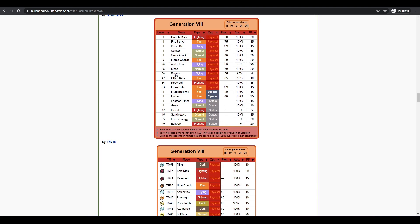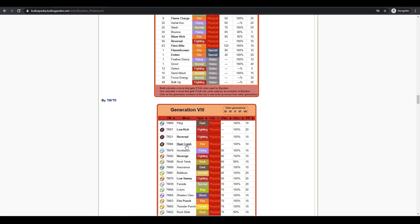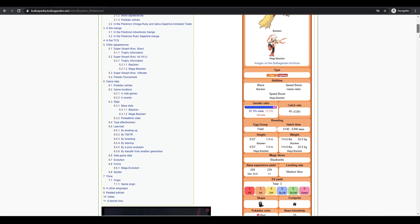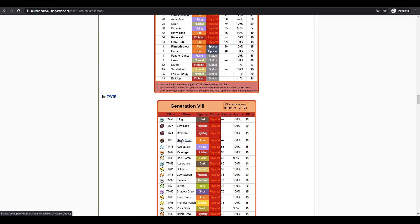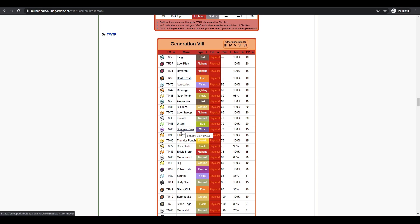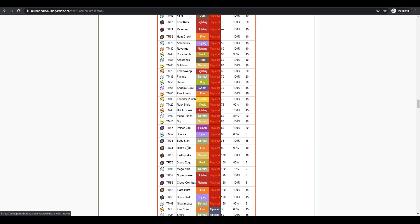Bounce is pretty much useless since Blaziken gets Brave Bird now. Heat Crash is actually bad on Blaziken because it goes off weight, and Blaziken is pretty light — around 100 lbs — so never use Heat Crash because it won't get good damage. Revenge is not good on Blaziken because Blaziken is so fast. Shadow Claw just has low base power. Facade's always an option, but the main use of Facade on physical attackers is if you get burned, and Blaziken won't really get burned. Shadow Claw isn't worth it when you have access to moves like Thunder Punch.